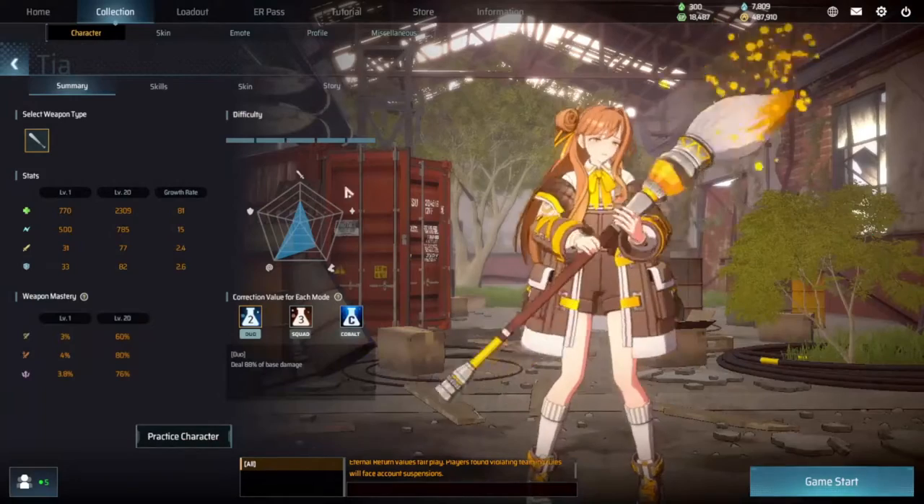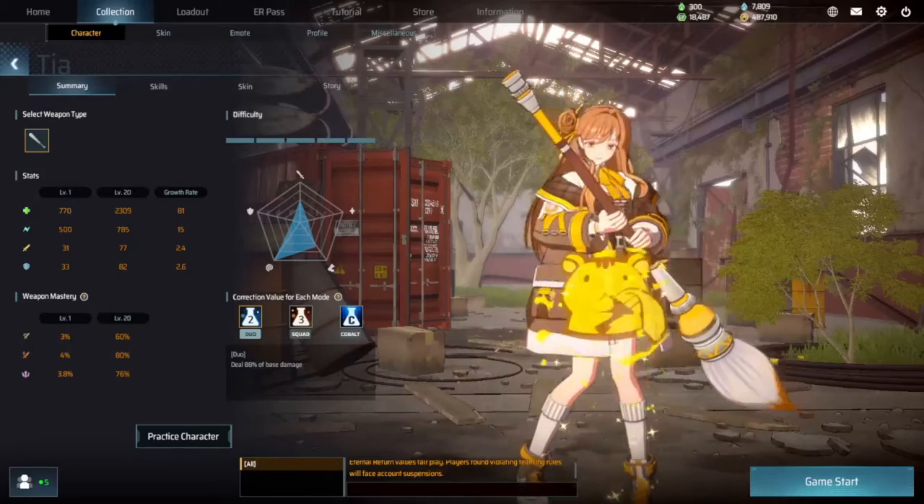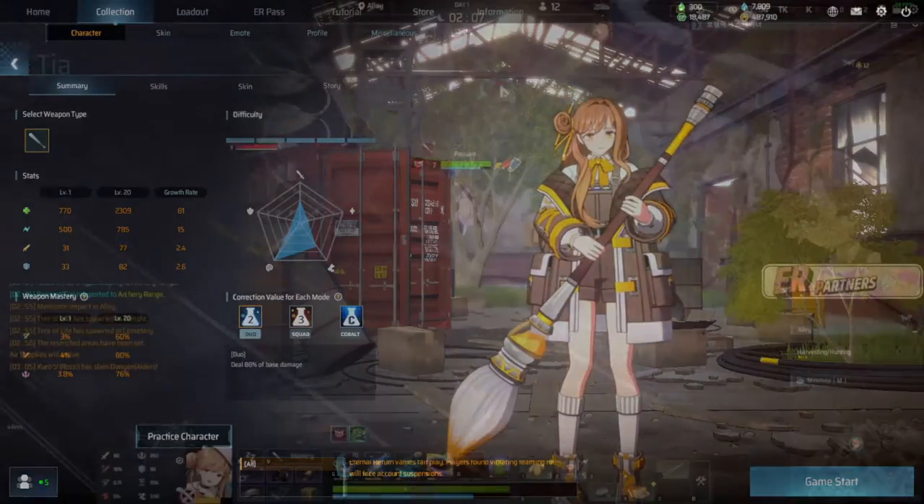Welcome to this Eternal Turn guide. Today I'll be covering Tia, the Artist of Life. This will be the first of many mini guides into characters. Hope you enjoy it, and without further ado, let's get into the guide.